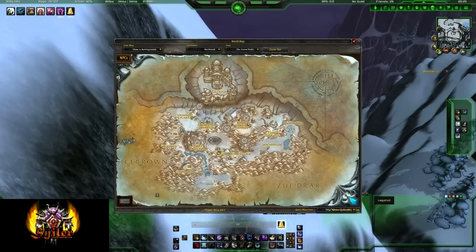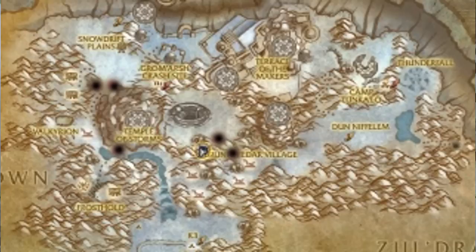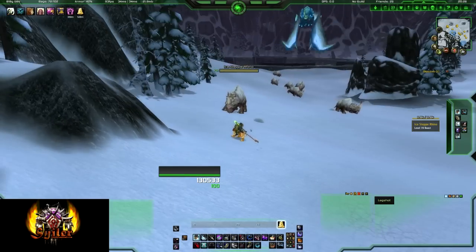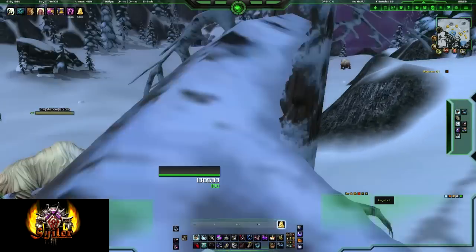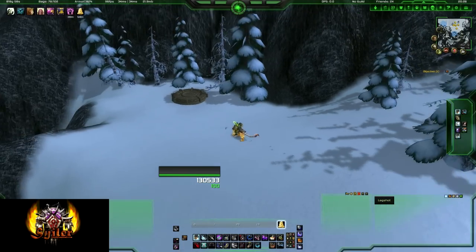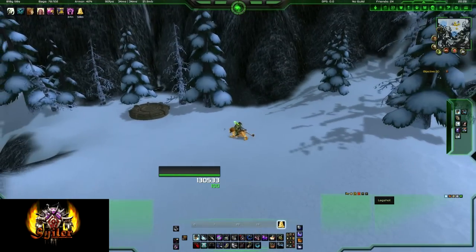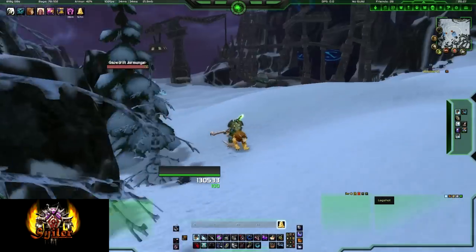He has five spawn locations in Storm Peaks, which I'll cover in a minute, and he isn't part of any achievement, so there's no point in killing him — he's only really a hunter pet. He has five spawn locations marked by the black dots on the map. As you can see, there are a couple where two are very close to each other, and that's where I'd recommend camping. Just do a flight round every 20 to 30 minutes or so. His spawn timer is meant to be between 10 to 24 hours.